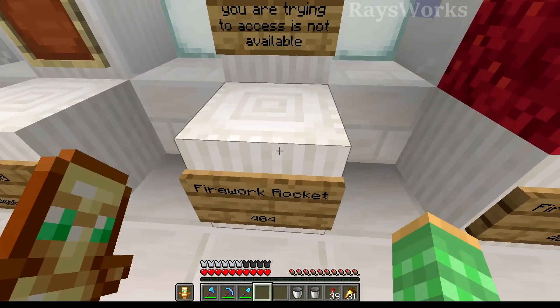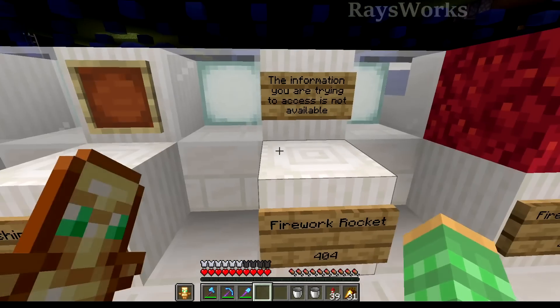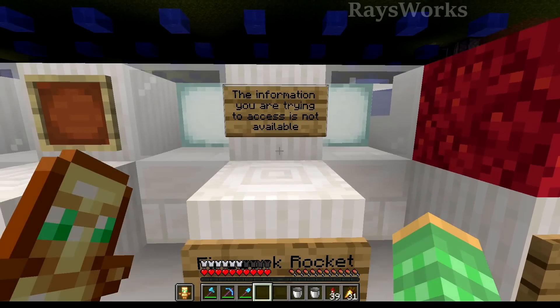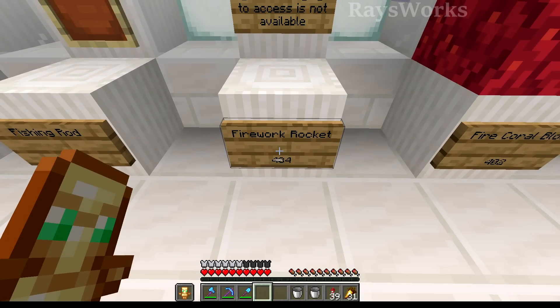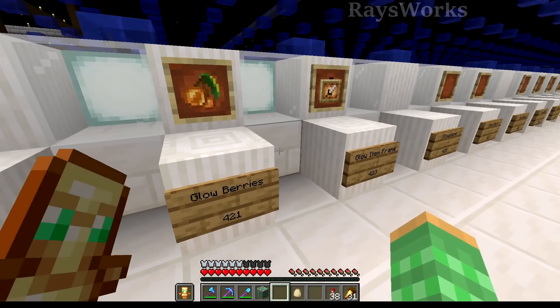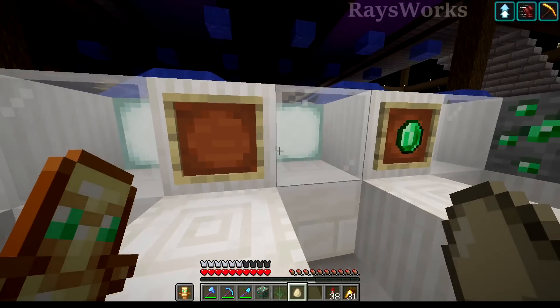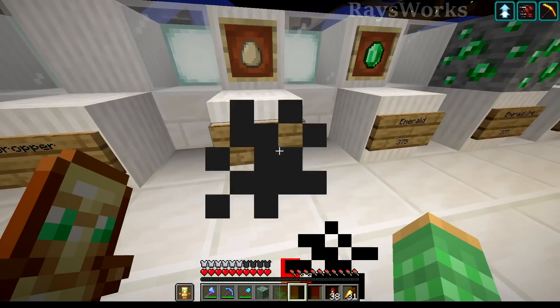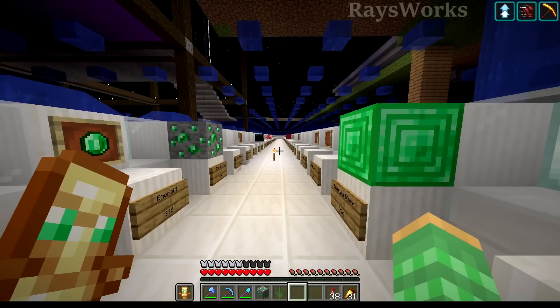We got a rocket here. This is item number 404 in our 1,200-some items - a bit of a joke. Information you are trying to access is not available: 404 air. Very nice. The carousel has a glow berry there, along with a glow item frame inside of an item frame. Every item needs their place - even something as simple as an egg. They all have a location, they all need to be filled in.